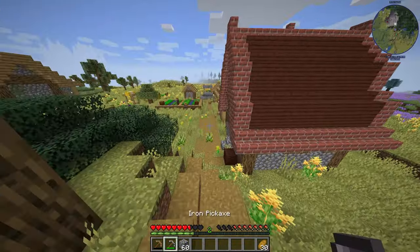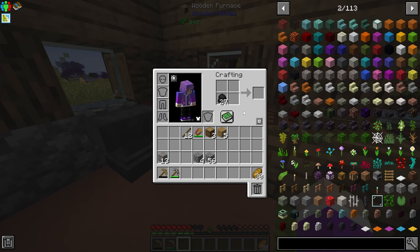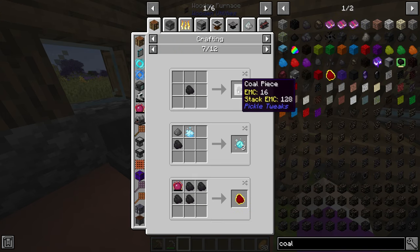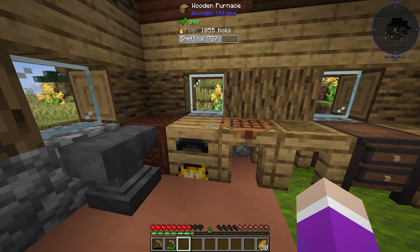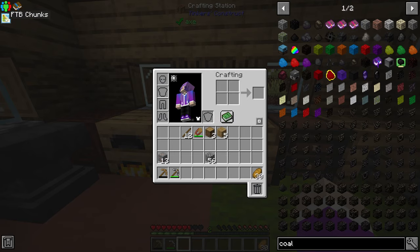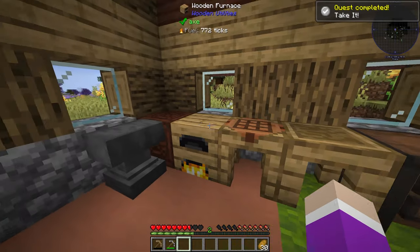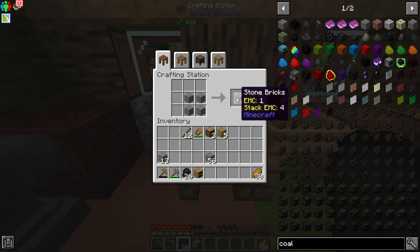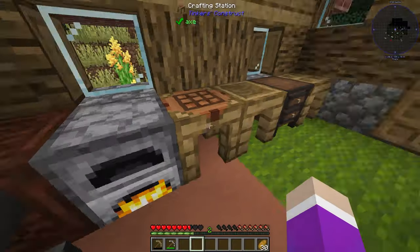We found some copper down there and got 60 cobblestone. We need to smelt four cobblestone - one coal can be broken into coal pieces to fuel it. One warning: this wooden furnace can catch on fire, so let's hope it smelts before that happens. We complete the quest and now make a stone machine frame - turn stone into stone brick, surround with cobblestone, and that gives us a stone furnace. Now we can continue smelting iron.